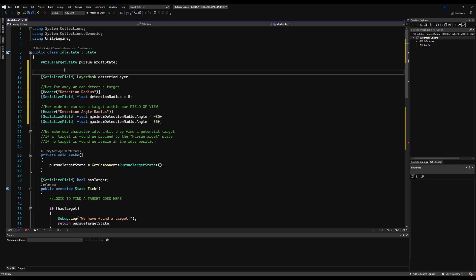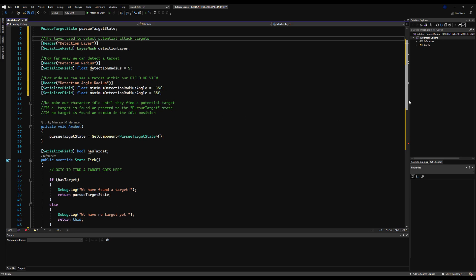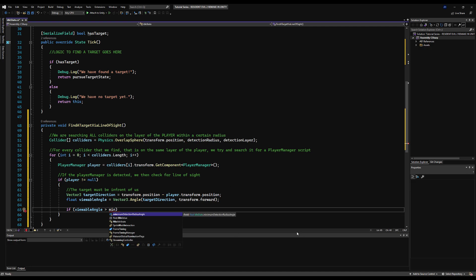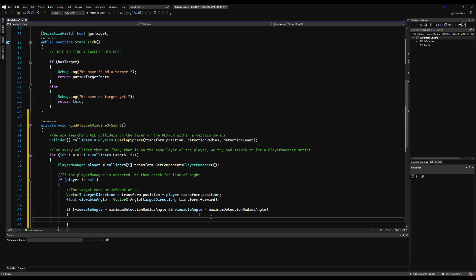I'll put our layer mask up here and make a header for it — I'll call it detection layer, with a comment: the layer used in detecting potential attack targets. I'm commenting a lot of this because that's the trend I want in this series; I'm trying to over-explain everything. This will be a lot more user-friendly than something like my Dark Souls series. So I'm going to say if viewableAngle is greater than our minimumDetectionAngle and less than our maximum, that puts us right in between the field of view, and then we can assign the player as the zombie's target.